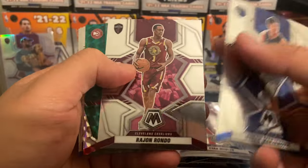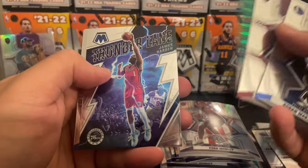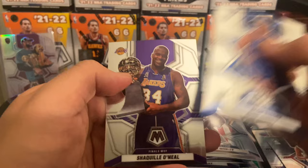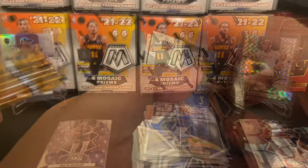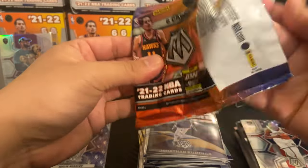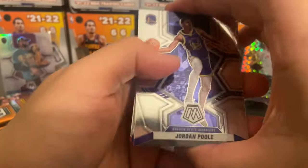Last pack — some last pack mojo action would be appreciated. Bobby Portis, Clint Capella, Thunder Lane, James Harden, Josh Giddy and a Shaquille O'Neal Finals. Blaster number seven pack number one. I can't even lie, I'm getting a little nervous — I don't think we've pulled anything crazy yet.